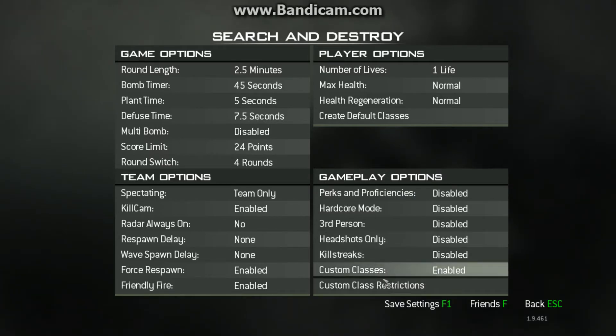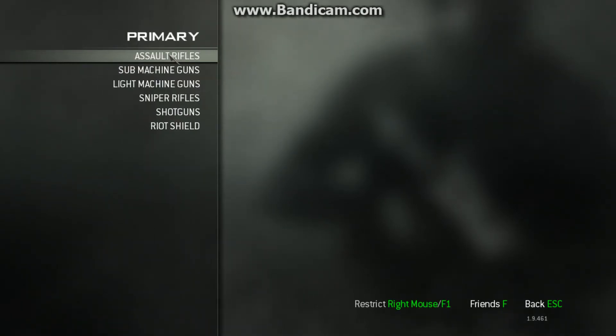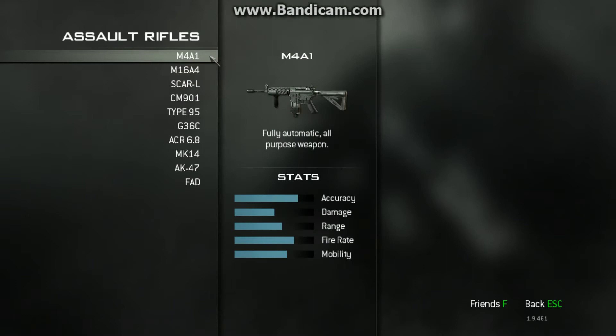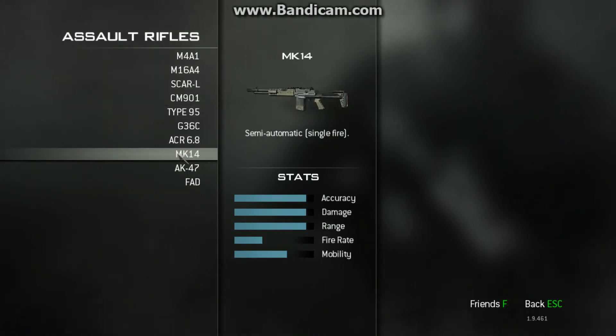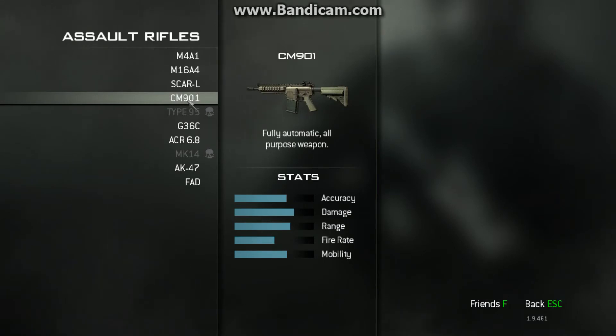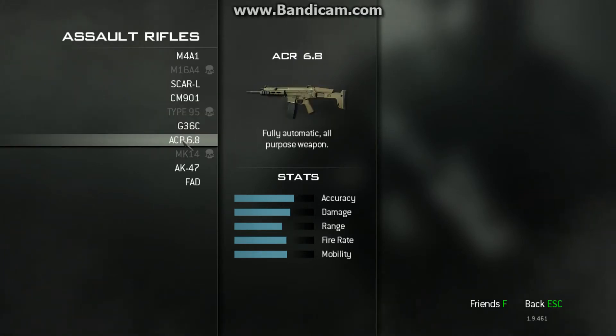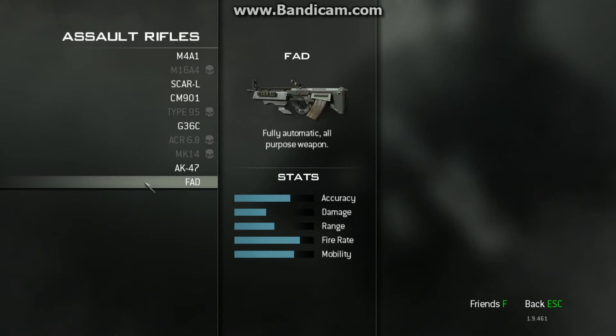Then in Custom Class, you can restrict the players' weapons in the private match. Go to Primary, Assault Rifles — basically only the single fire and the 3-round burst are not allowed. The ACR, I don't know why, but that's not allowed, and the FMG is not allowed.